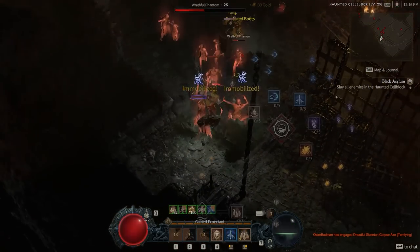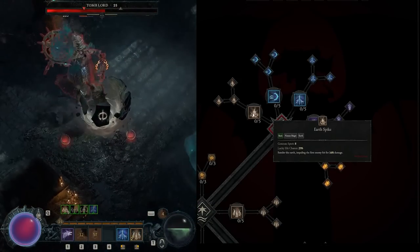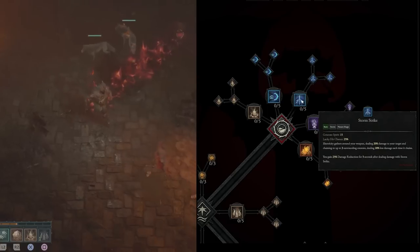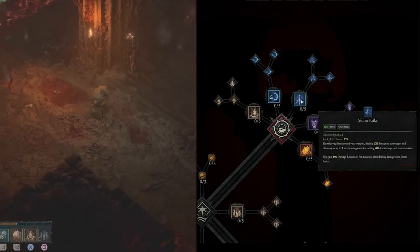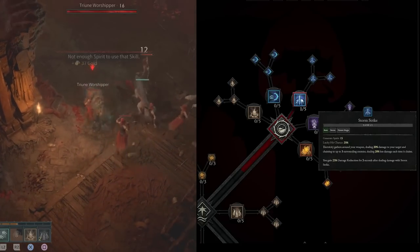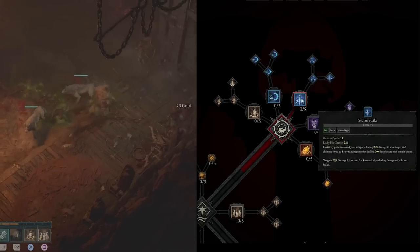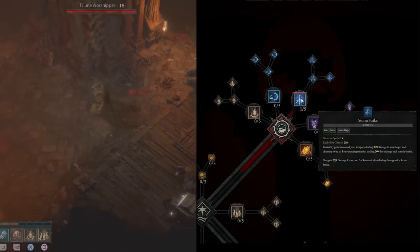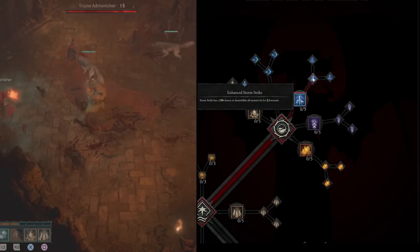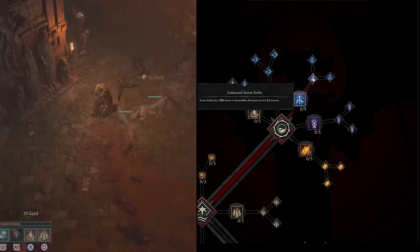Let's start with our skills. You might be tempted to immediately choose Earth Spike, but I found Earth Spike to be one of the weakest basic skills, and I would actually recommend you go Stormstrike. There is a ton of synergy provided by Stormstrike for the Earth Druid. The reason Stormstrike is so great is because it's going to chain to three enemies, giving a little bit of AoE damage, and it also gives you 25% damage reduction for three seconds after dealing damage with it.